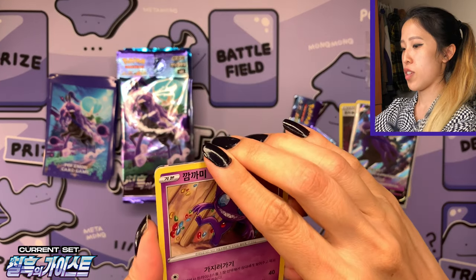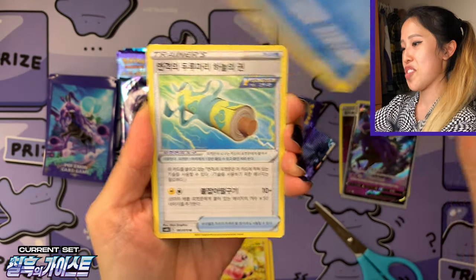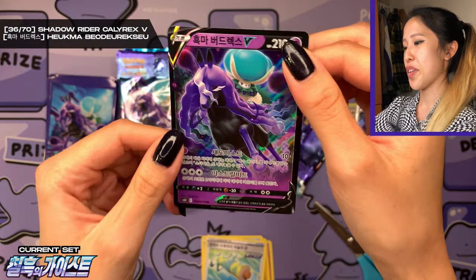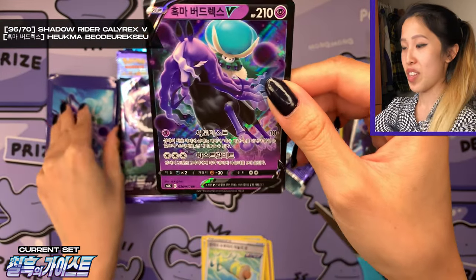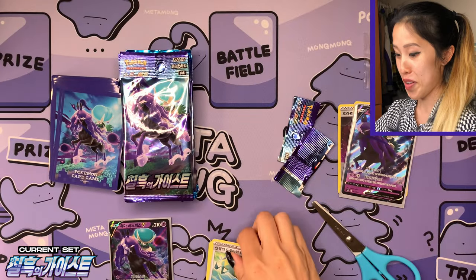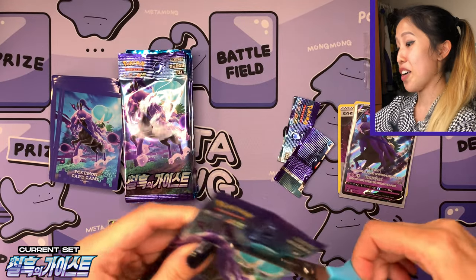If you want more information be sure to check out those videos if you haven't already. I think we have a V card here — let's see — very nice, starting off strong! We have Rapid Strike Scroll, and wow, the original Shadow Rider Calyrex, number 36 out of 70. If you haven't hit the like button please do so already, because we somehow got two Shadow Rider Calyrexes!